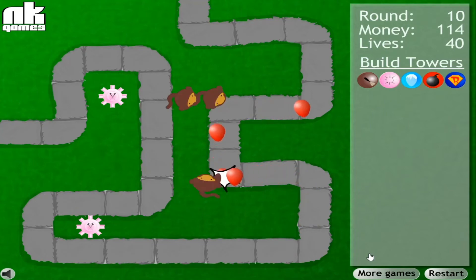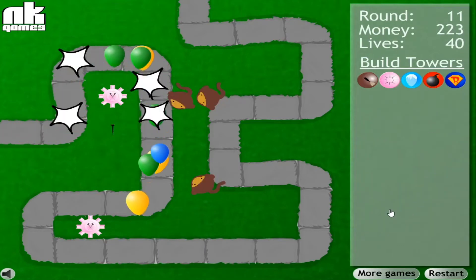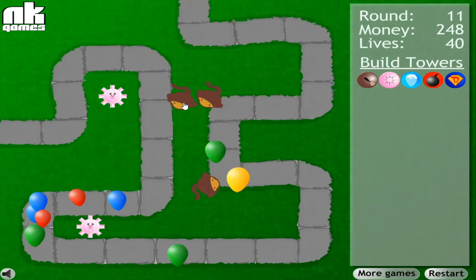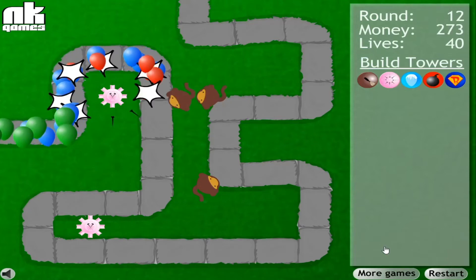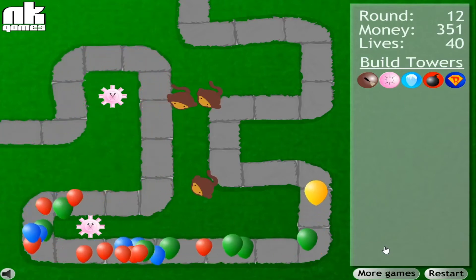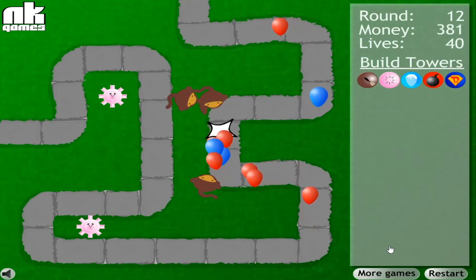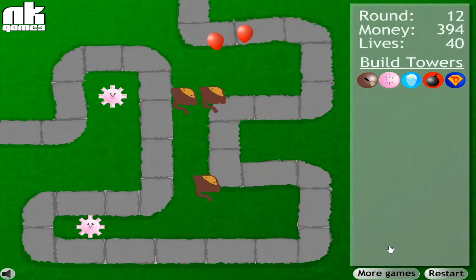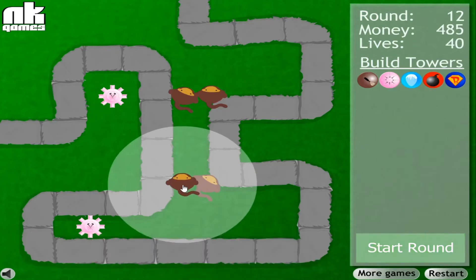I'm probably just going to stick to using dark monkeys and tack shooters. Hopefully they can get me fairly far — oh, there's yellow balloons. We need to upgrade. That might have been a bit of a panic upgrade, to be fair — I might not have needed to do that. It's better to be safe than sorry though. I don't really know what to go for; probably just buy a bunch of tack shooters, honestly. I just love tack shooters. I might get some bomb towers too — I'm not really sure.